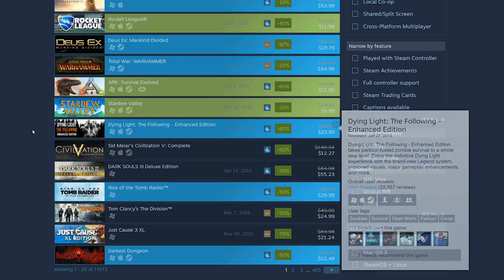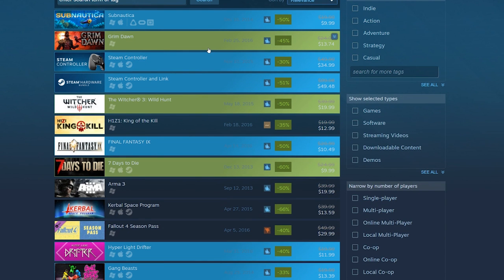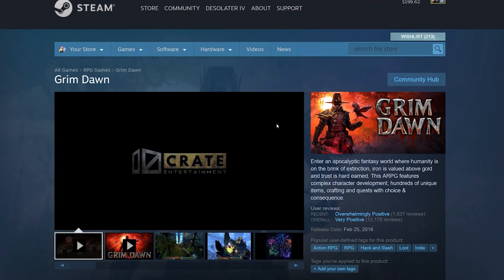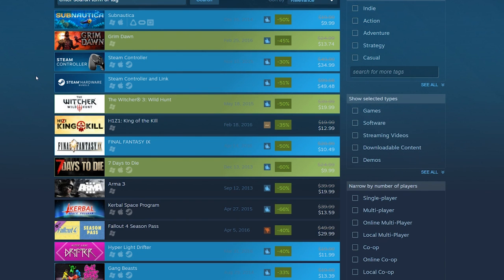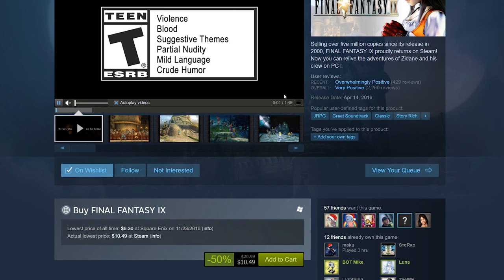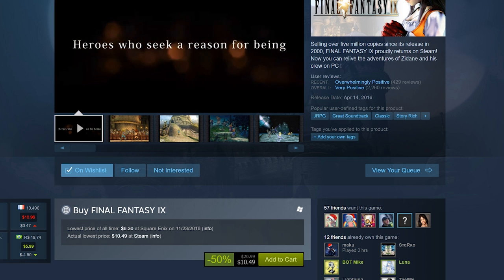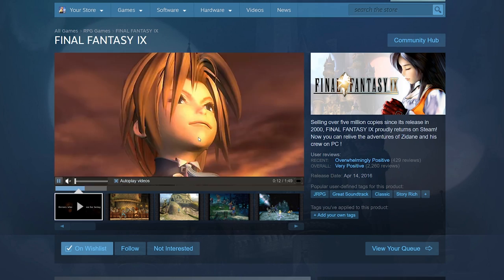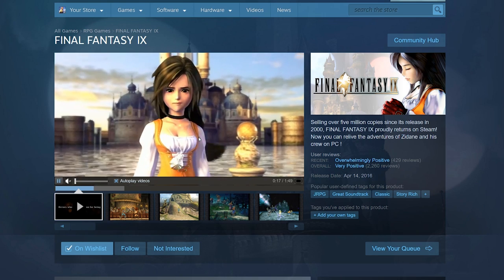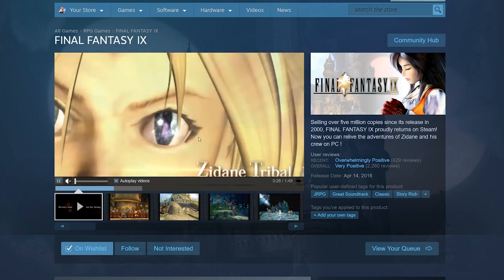Dying Light is $24 — a pretty good deal. Let's go to the second page. Grim Dawn is $14 — I really enjoyed this game if you're a fan of Diablo. Final Fantasy 9 is $10 — I might have to buy this. The lowest price was $6.30 on November 23rd and I missed that sale! I recently played through Final Fantasy 7 for the first time and thought it was amazing. I really want to play Final Fantasy 9. My top three Final Fantasy games are 7, 9, and 10.